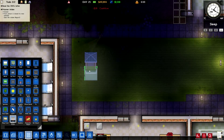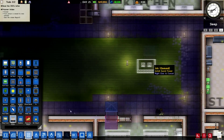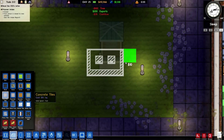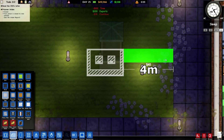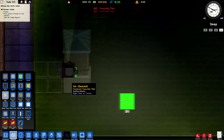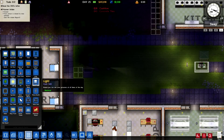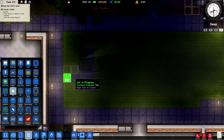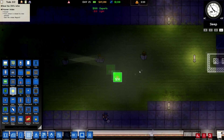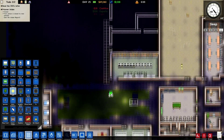Guard towers — so I want probably one there and maybe one there. And what we can do is we can have a pathway that leads up to the guard tower like that and like that. Because obviously the guards don't want to be walking over the grass every time, so it's better if we have something like this. And I'm going to put a light there, and we could actually turn this into a little garden area.